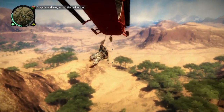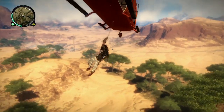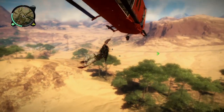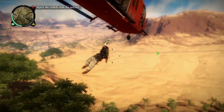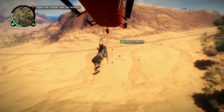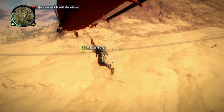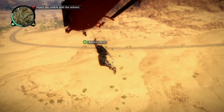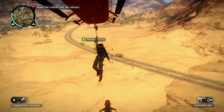The witness is pretty heavily protected. I need to hijack the vehicle with the witness without either of us getting killed. I'm going to deal with the guards first and then hijack the vehicle with the witness. You have a lot of freedom here, so I'm just going to show you a few of the things that I like to do.